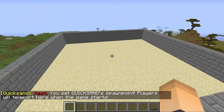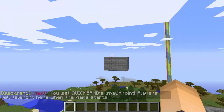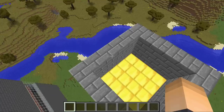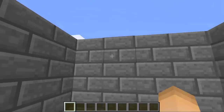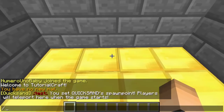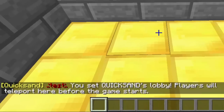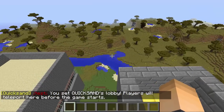Next we're going to set the lobby. Our lobby is right here — just go inside your lobby. Make sure your lobby has walls because this is where they're going to have to wait. Once you're there, just type /QS set lobby and then the name of the arena you just called it. I called mine 'test', that's the name of my arena.